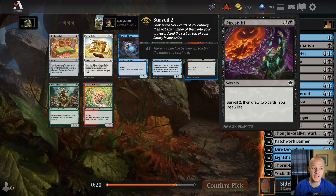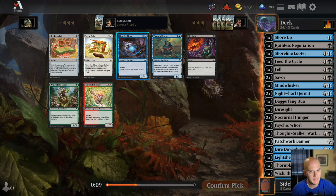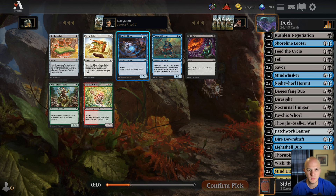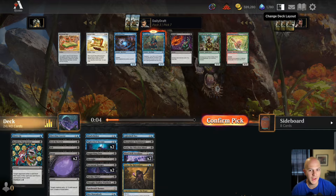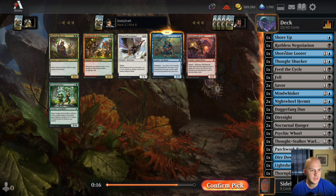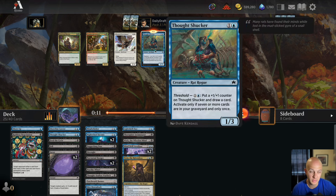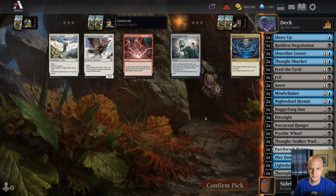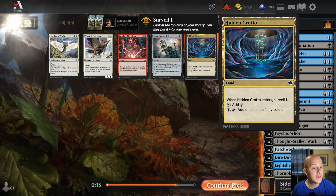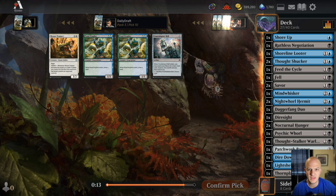Another Dire Sight to fill the yard. Two-mana 1/3 — if you have threshold you can put a counter on it and draw a card, but only once. Another Lightshell Duo — we have so many four drops, we might wheel one at pick nine. I think I want a random rat two-drop over a Dire Sight — we're a little light on cheap rats. We did wheel Hidden Grotto — I'll take that. We didn't wheel the Lightshell Duo. Take the bell, don't think I'll play it.